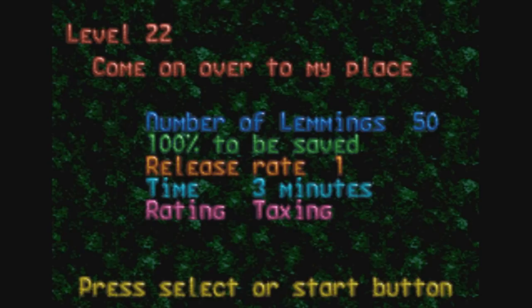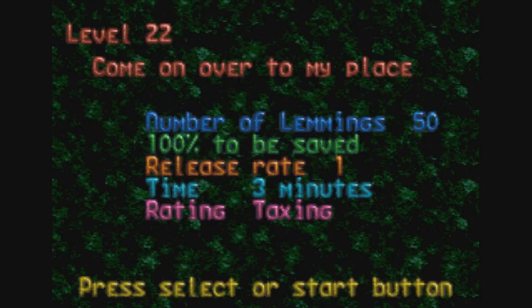Now we're going to move on to level 22: Come on Over to My Place. 50 lemmings, got to save all of them. Release rate of 1 and 3 minutes. This is definitely where taxing starts getting difficult, so I hope you guys are ready. Normally what I like to do for this one is make the first guy a floater. I'm going to make this guy down here a blocker, which might seem kind of weird since we have to save all of our lemmings — but stick with me, I have a plan.